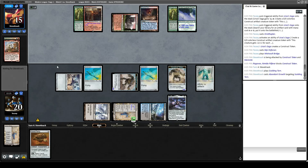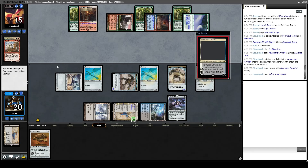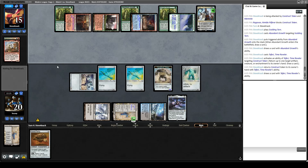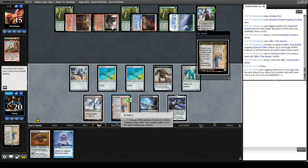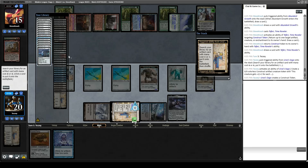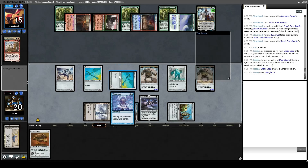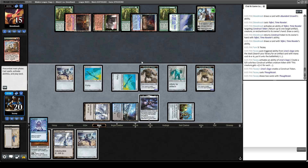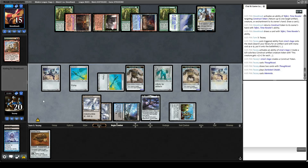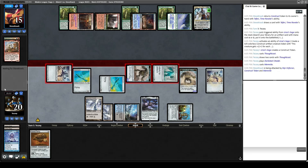Opponent plays Abundant Growth — spinning the wheels, they have perfect mana. They play a Teferi and bounce a Construct. We draw Thoughtcast. Activate Urza's Saga, search with Urza's Saga — let's get Springleaf Drum. Let's Thoughtcast. We're already attacking for 15 this turn, and now we can do it while also pressuring Teferi for 1. So if they don't have a Solitude they're super dead. Teferi for 1. If they do have a Solitude at least Teferi's gone and we still have quite a board.